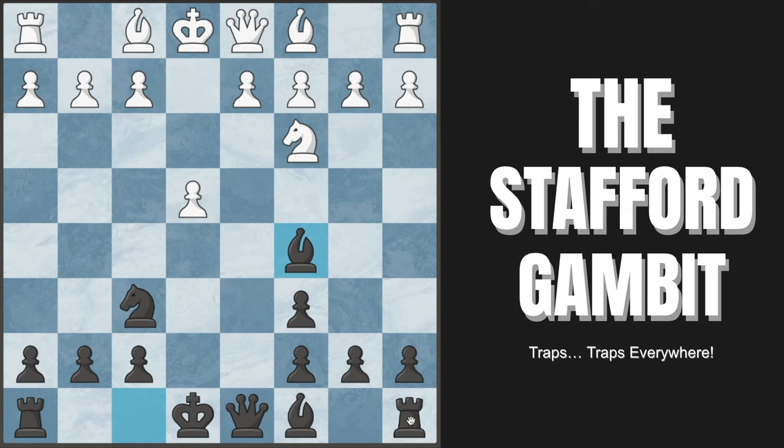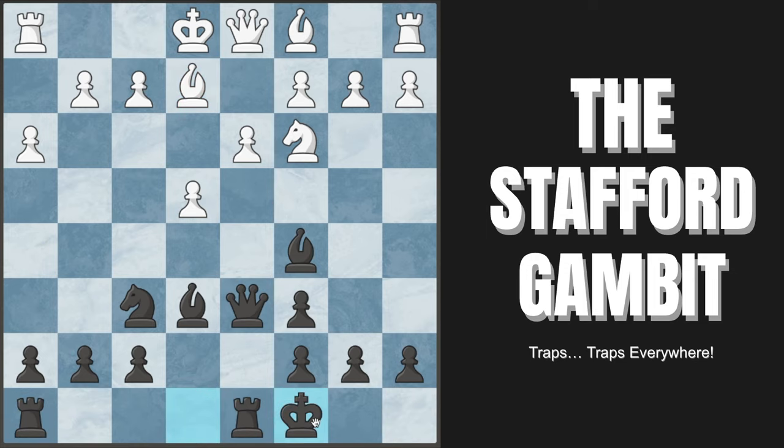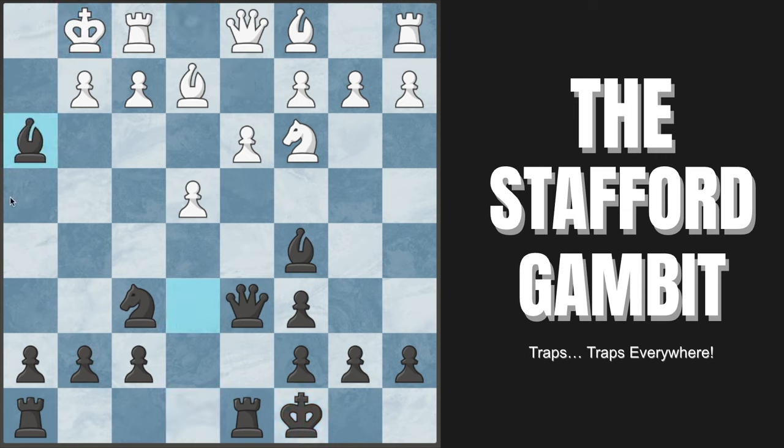White's best move is h3 to cover the g4 square, which is our base of operations in many variations. Here we keep developing with bishop to e6, planning to move our queen up and try to long castle. Let's say White now plays pawn to d3 — we'll move our queen up to d6, which controls all of these squares so that if White castles short, we have very fun tactics on that side. If White plays bishop to e2, after long castles, White almost always plays just castles here — but this is actually a very bad move because bishop takes on h3 wins the pawn back.